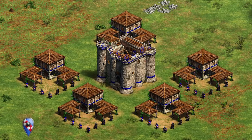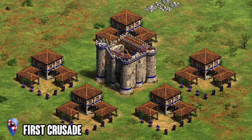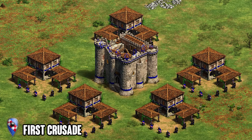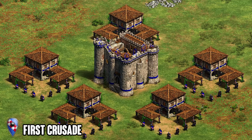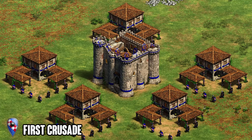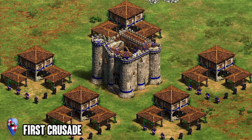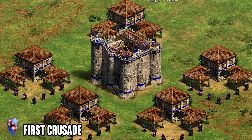Next, for similar reasons, we've got the Sicilians. The unique tech is called First Crusade and it gives seven Serjeants from each town center, up to five, as soon as you research it. It's another one that's very hard to rank — it's extremely strong when it's needed, but there are some games with Sicilians where you just don't want this technology. When it comes up it's amazing; when it doesn't, it's pretty useless. I put it in the honorable mentions because it is really powerful when it does come up and is a big part of Sicilians' strength.